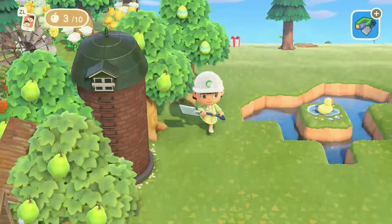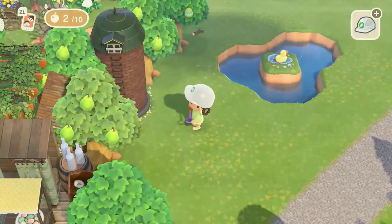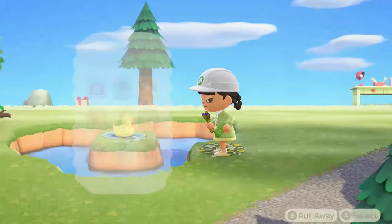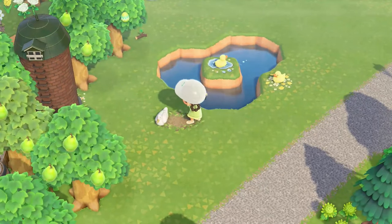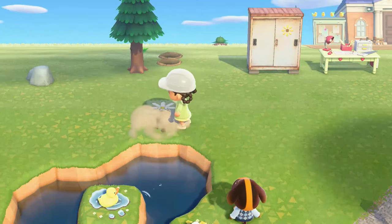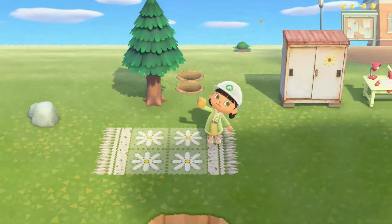It wasn't intentionally supposed to be spring core. It's my forever island so it doesn't really have a theme. I had an idea for a foresty, farm-core feel — I wanted it to be green with a lot of trees, very relaxing, and kind of like me since I'm going to be playing on this island personally all the time. I have plans to complete all the Nook Miles goals and get every single villager's photo.